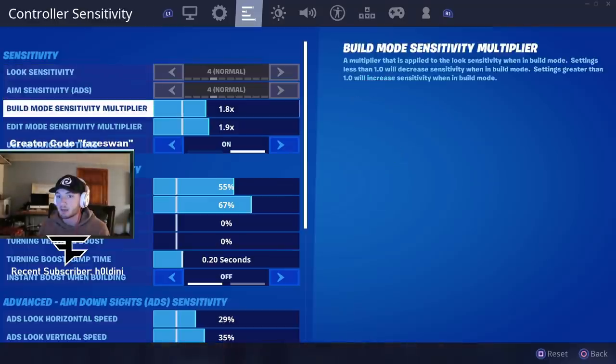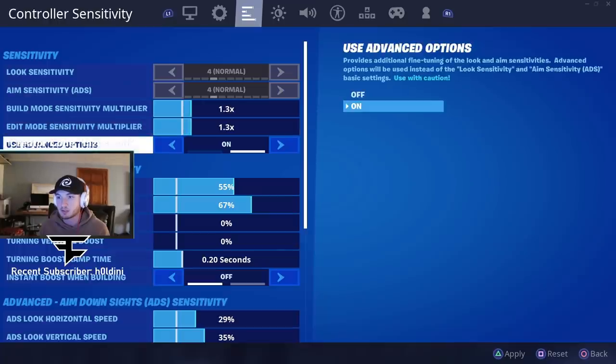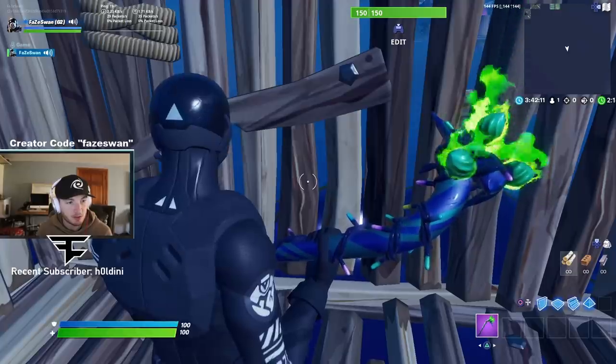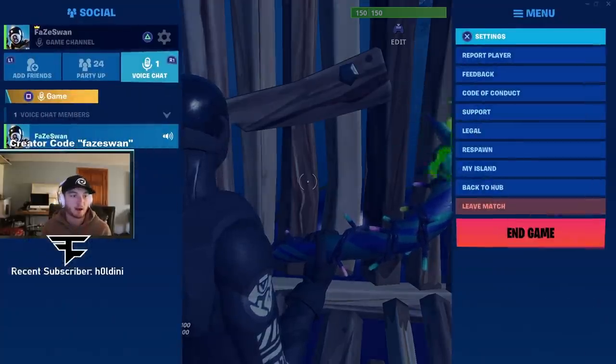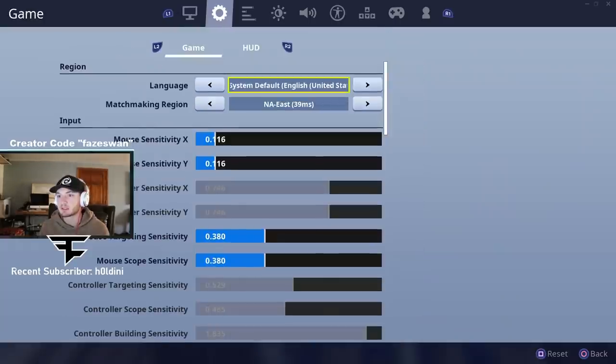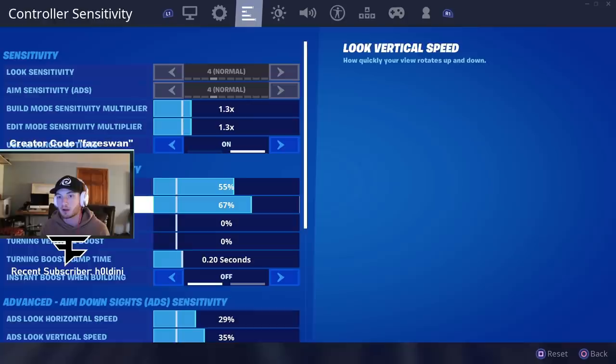We got to make some big adjustments. I don't know what to do. Where's the regular sensitivity? Why can't I change that? Make sure your dead zone is 0.10 or higher, and you have to lower your sense. Where's the sensitivity? The look — okay. I feel like that should be even, maybe not, I don't know.